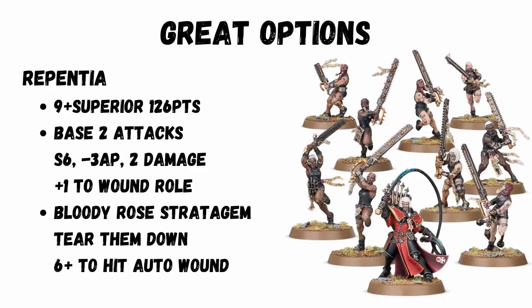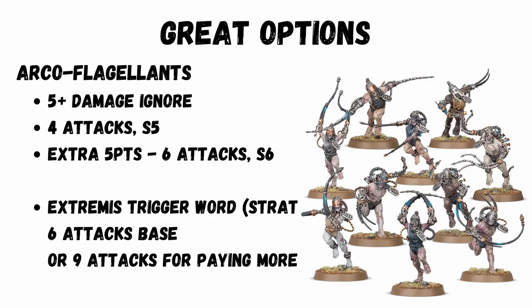You'll see a strong theme through a lot of these units of really good melee. To start off, you've got the Repentia, who are devastating, especially when taken in the Bloody Rose order. This is one of the best melee units in the game, but they are a bit of a glass cannon — in one turn they could easily take out a tank or even a knight.